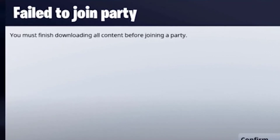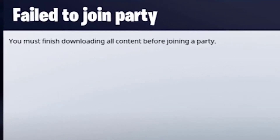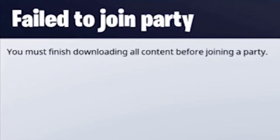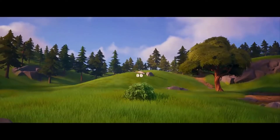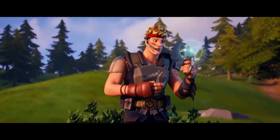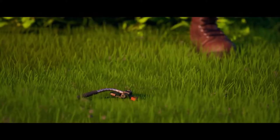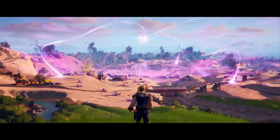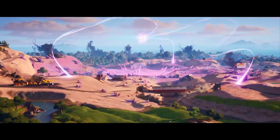Hi guys! Are you getting error 93 when trying to join your friend's party on Fortnite? You're definitely not the only one. Ever since the game was released, this error is one of the common ones that a lot of players have experienced. If you are unable to join a party or keep getting the fail to join party error, chances are you'll also be getting error code 93 with it. In this troubleshooting guide, we'll show you the solutions you can do to fix the problem.